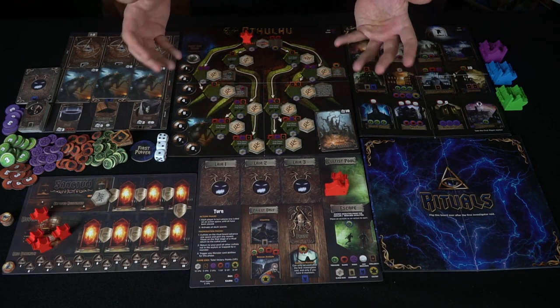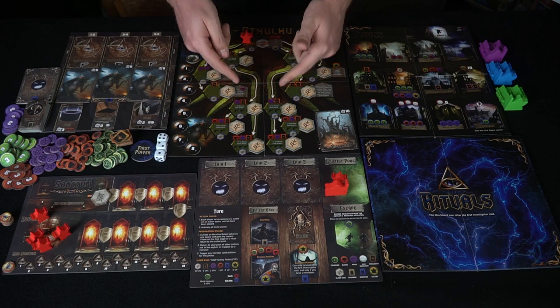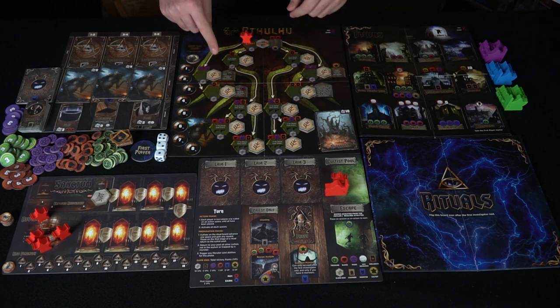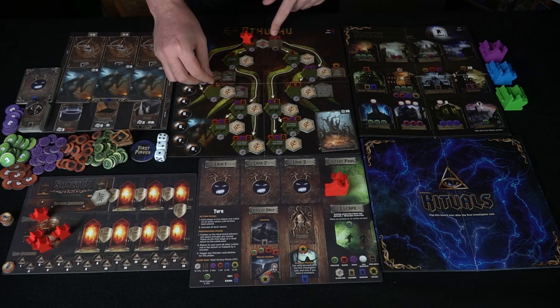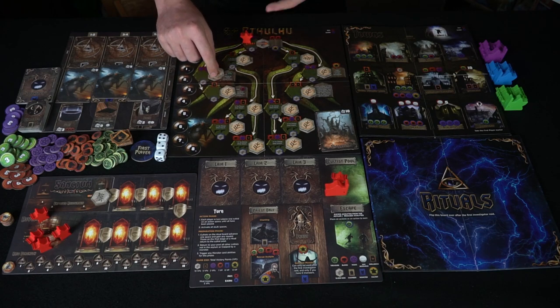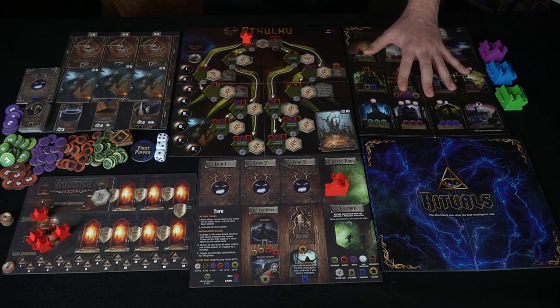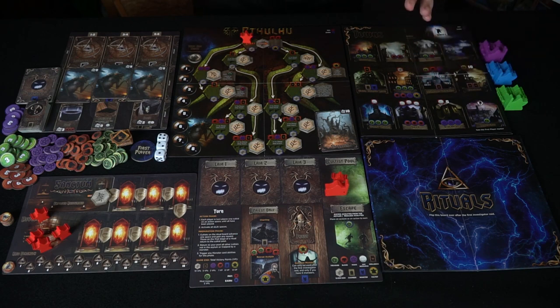As you progress through this track it unlocks new locations. For instance, spending two spells here gathers an Elder Sign you put in your sanctum, and then spending two more blood gains a cultist in your escape location. Following the track down, different arrows let you go different ways, gaining new Elder Signs with costs and bonus abilities. Once you unlock certain locations, those abilities can be used throughout the game by paying the cost. The Deep One track increases based on how many spots are unlocked — placing a cultist there lets you gain money equal to the track value.